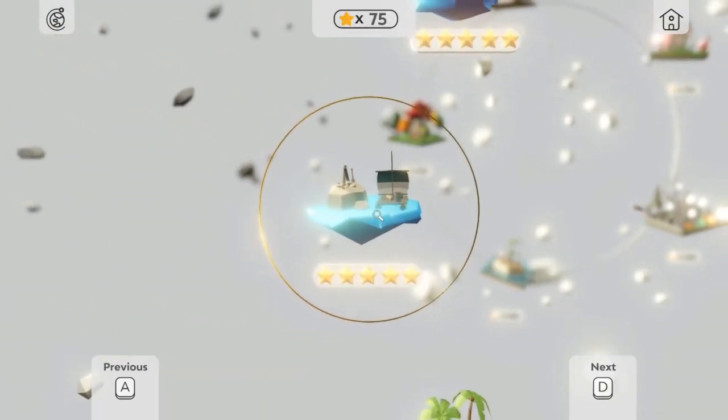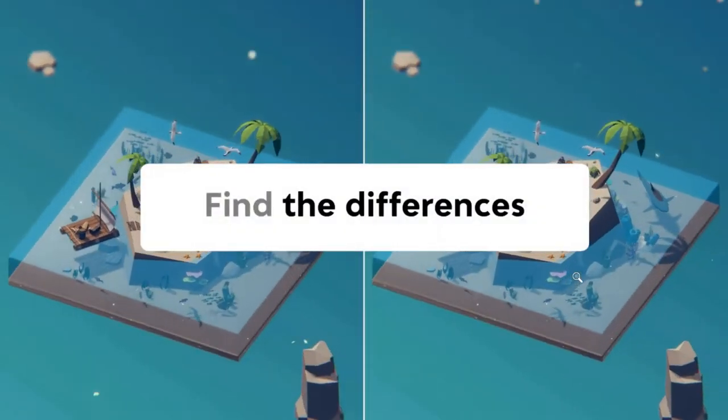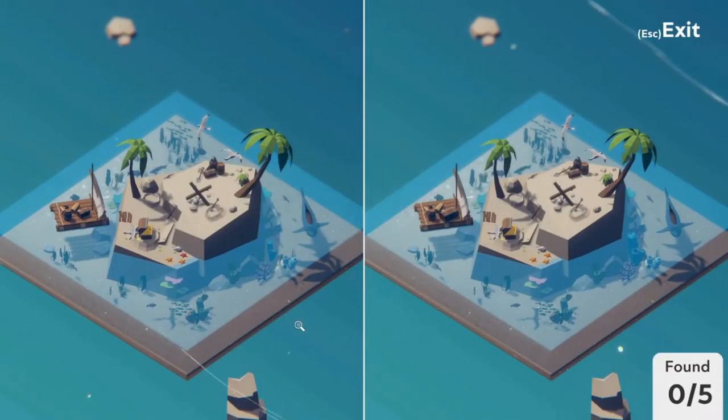Let's start on the first map which seems to be a raft — a raft next to the island, spotting five differences. Already I see there is a red starfish on the left and an orange one on the right. Let's click it. On the raft itself, one of the barrels is smaller on the left and bigger on the right.